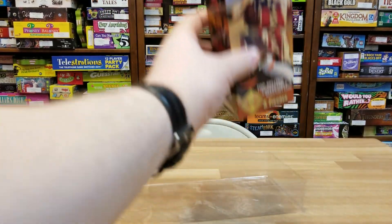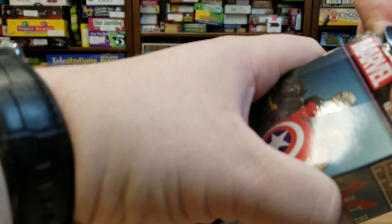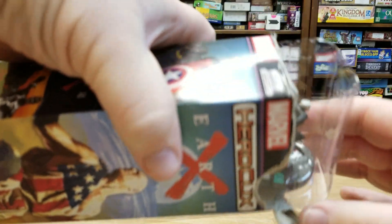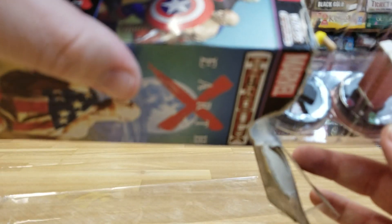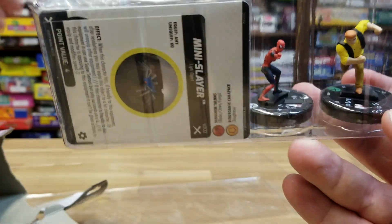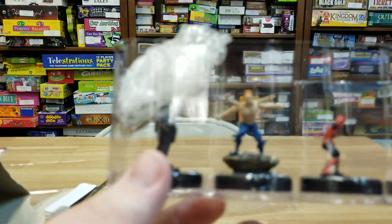And to finish this off, in pack number ten — let's have a look-see. I see the rare already. Just in case you didn't see it, I'm not going to spoil it. The uncommon is Ezekiel Sims. Uncommon Ox. We have Spider-Girl. A rare — who's that? Alistair Smythe. I am not too familiar with that character, so I'm going to have to research that one.